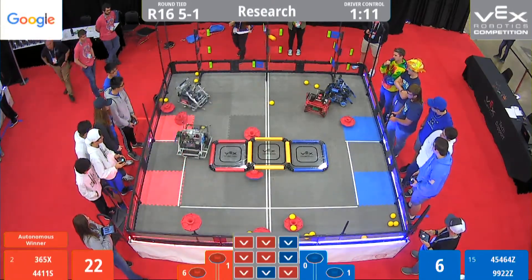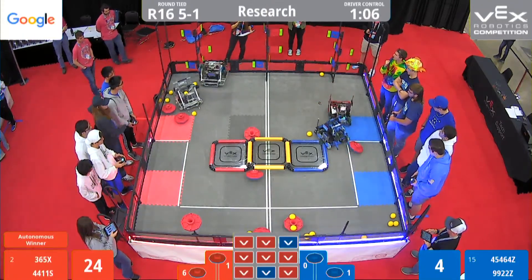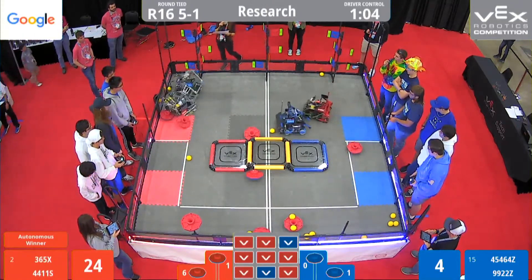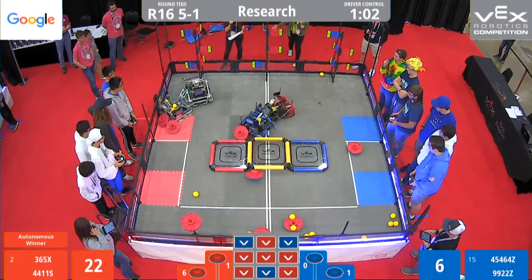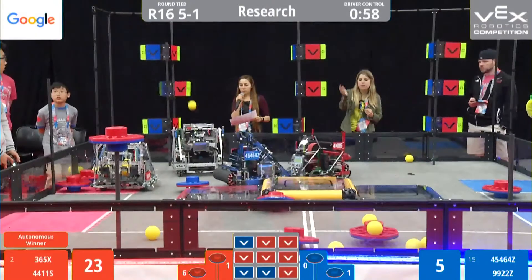They get the flag post on the Red Alliance portion of the field. But blue is right there with them. Wolves of Mullets and Men takes the blue flags, toggles them into their high-scoring positions.